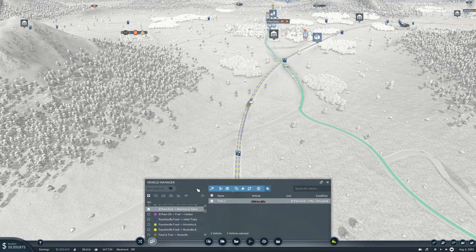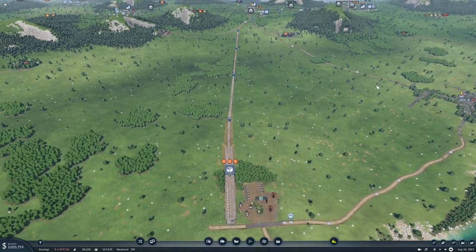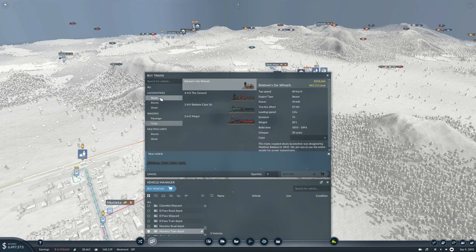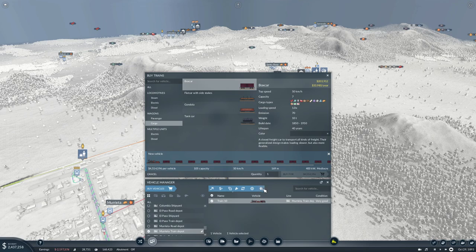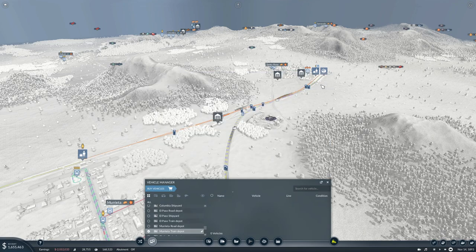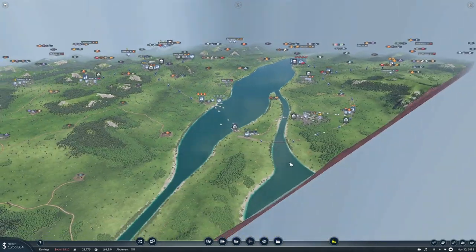We can clone it — that's better — because that was a struggle. Then we need to buy a vehicle — we need the Mogul, cargo, up to a capacity of 105. Buy. What color is this line? Fayetteville food to Murietta and Santa Rosa — that color, okay. That's that one — Fayetteville food Murietta and Santa Rosa. All right, cool.